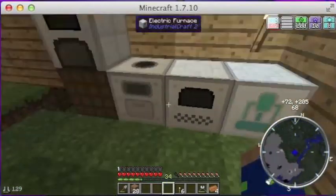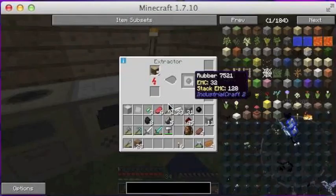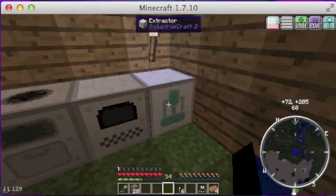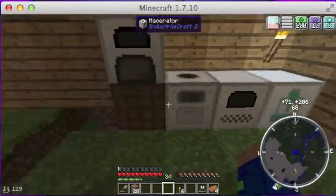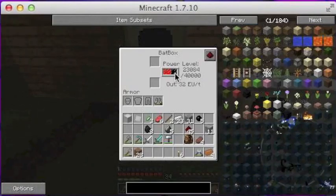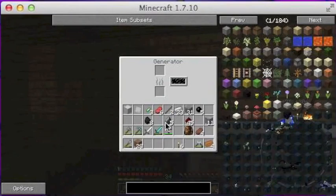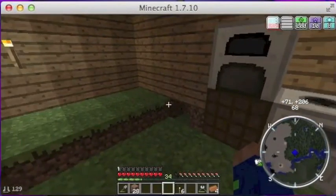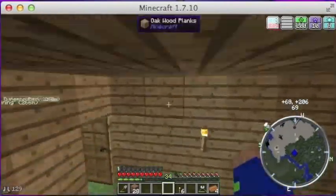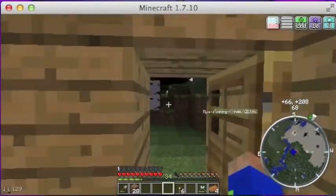In the last episode we built our generator — well, not the generator, the batbox, the storage unit, and these three machines. Here is the extractor, and I have the rubber wood in there making some rubber for us. Our power level's pretty high because we put some coal in there.